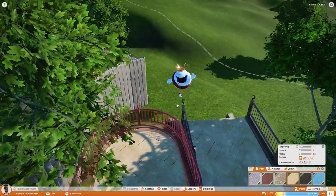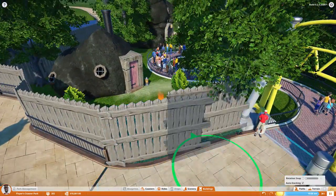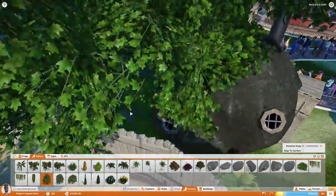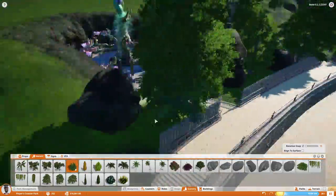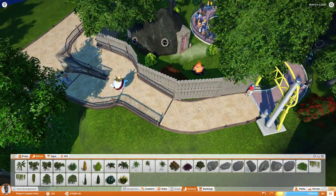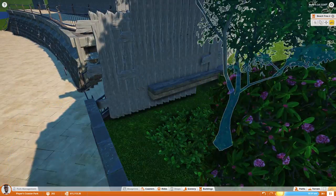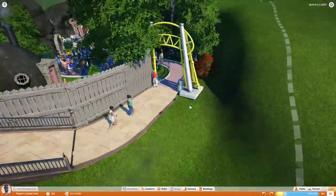Coming around the corner, look at King Coaster — he's so happy looking. That path was a little funky so I moved it back a bit. This line fills up super fast — which makes sense, it's the only ride in the park right now. We just have this ride, the hat stand, the food stand, and the drink stand. I also forgot to mention in the last episode — I don't have a name for this park yet and I need your help. I want something creative that represents the medieval or renaissance theme.